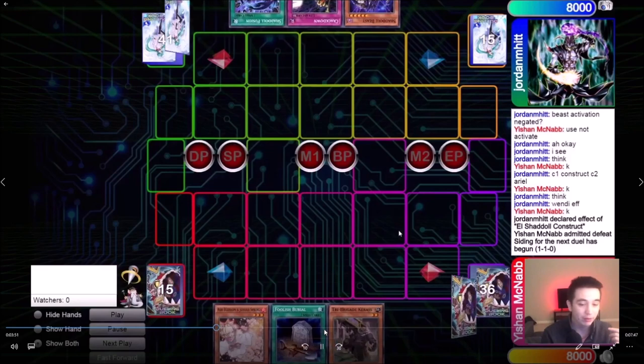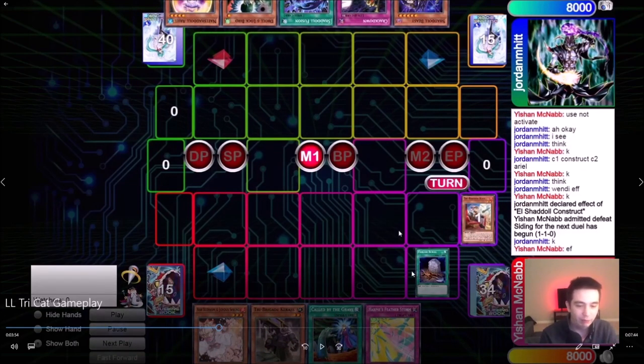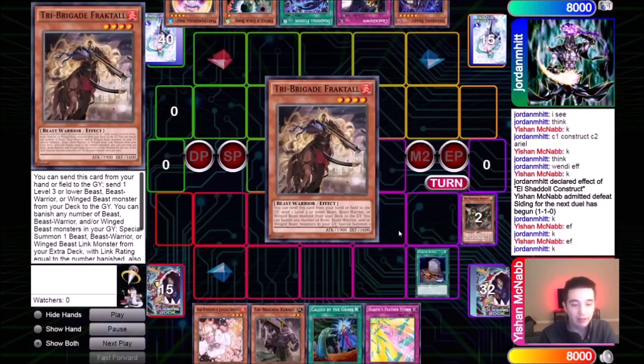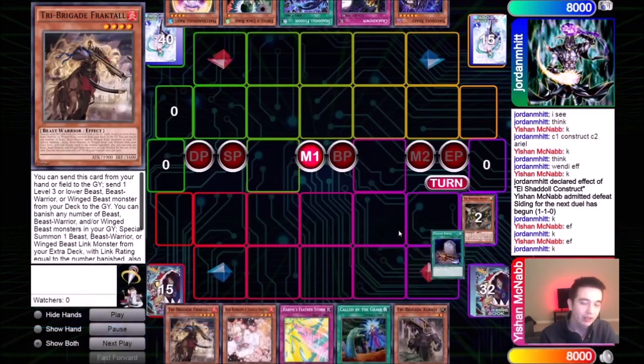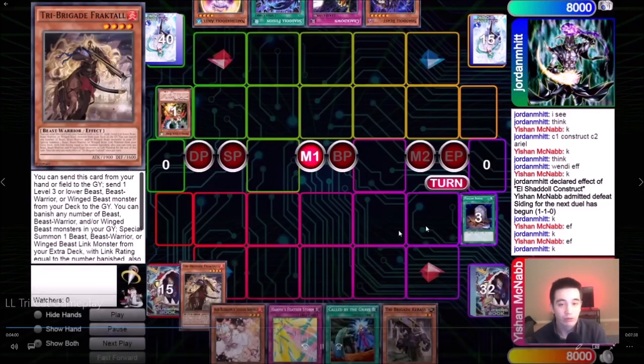I draw and my opening hand has Foolish, Ash Blossom, Charis, Called by the Grave, Harpy's Featherstorm. He's got Beast, Crackdown, Shaddoll Fusion, Droll, Neshadoll. I go Foolish for a Kit, for a Nerval, for a Fractal, because I'm going for my Harpy Conductor play. He's able to Droll and lock me, but I don't care — I don't even use Called by the Grave because I have nothing I want to search. This Harpy's Featherstorm is going to hold down the fort for me.